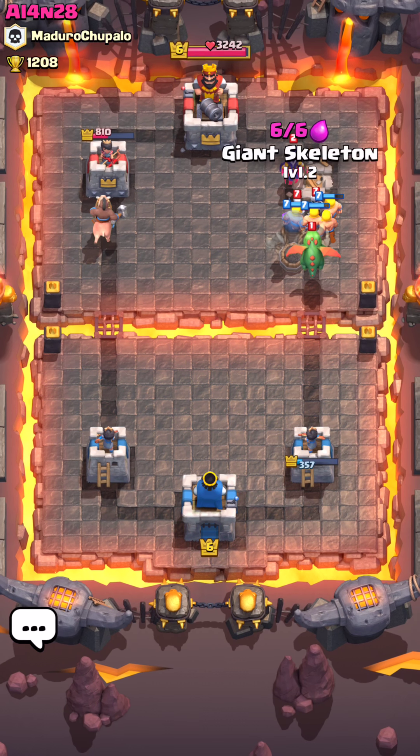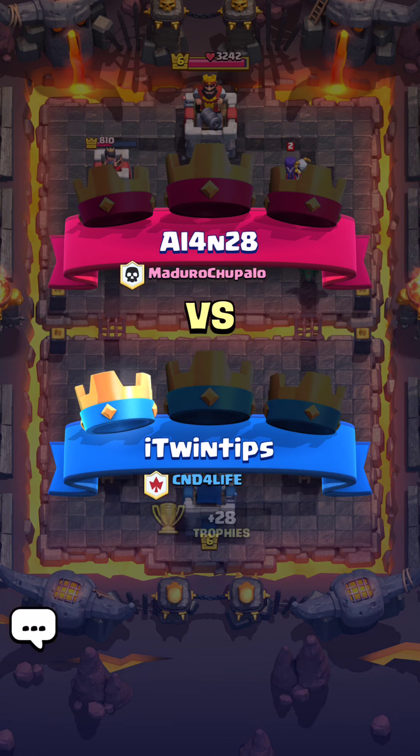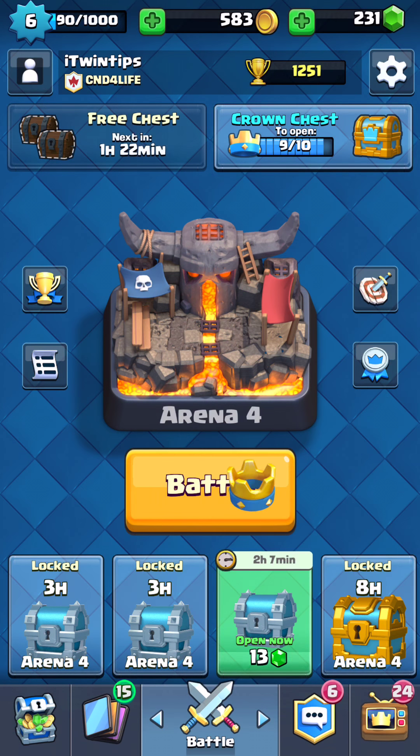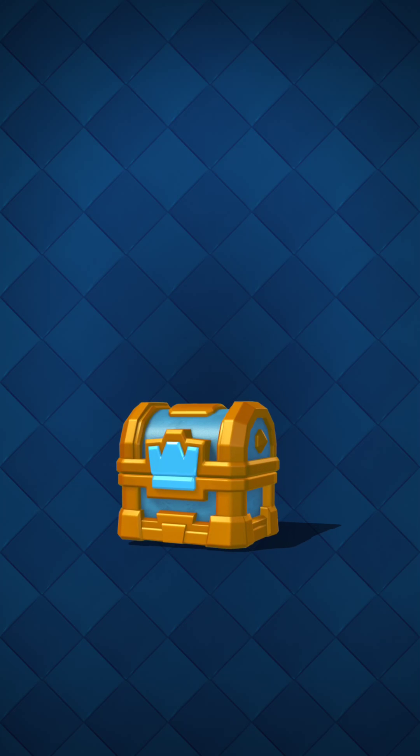So that's how I win one of the matches. It seemed to be evenly matched — we're both level 6. He had some good troops there at high level. Hog riders are always good. And I got 28 trophies, so that'll open my crown chest. Awesome — you can see I have a lot loading on the bottom, so let's open that crown chest.